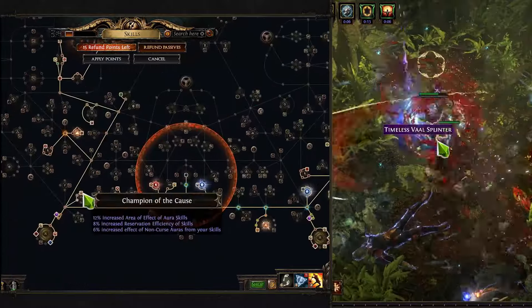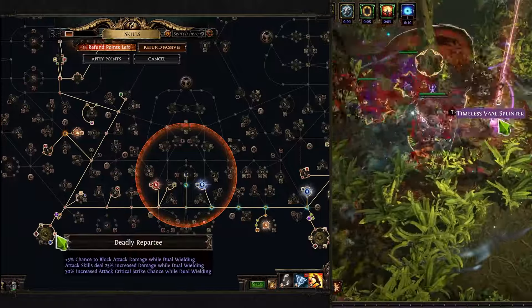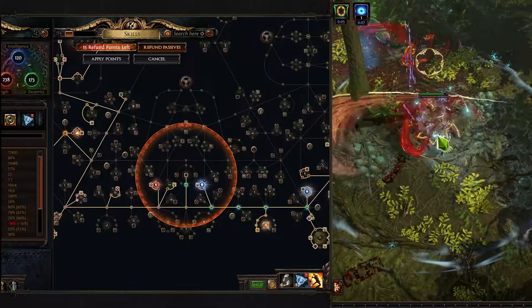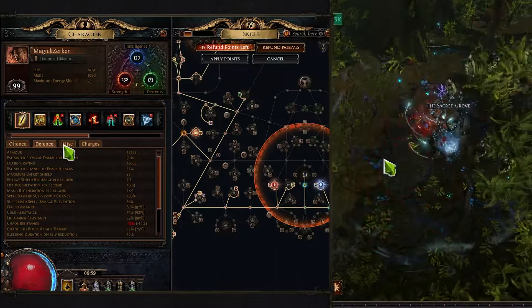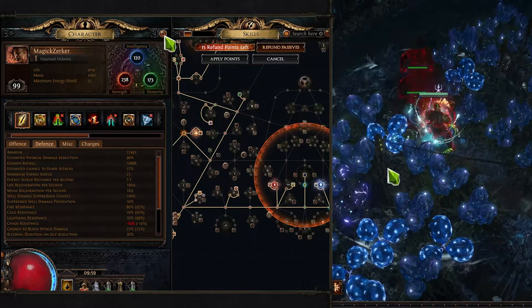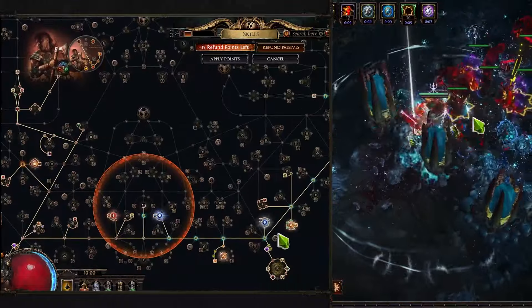On top of that, we are also using some basic stuff such as Deadly Repartee at the Cluster Jewels, because it can provide us with additional chance to block attack damage. With that approach to the belt, we can pretty much get up to 25% of block, which feels pretty decent and protects us even better against physical hits from enemies.